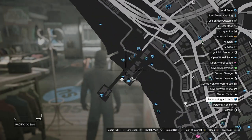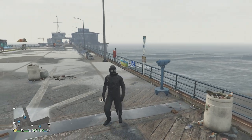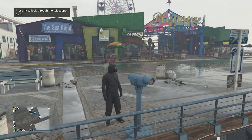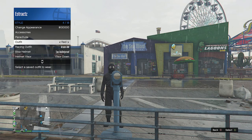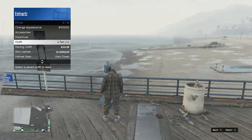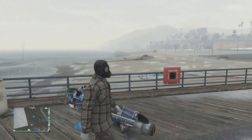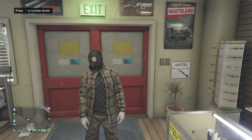After equipping the toxic mask outfit, head over to the pier to do the telescope glitch. When you reach a telescope, run by it and press right on the d-pad — your character will run in place. Look toward the telescope and that's how you know you're glitched. Pull up your interaction menu, go to style, go to outfits, and equip the tan joggers outfit we just created at the clothing store. Put away your interaction menu, walk away from the telescope, and you'll see the mask merges over with the outfit.